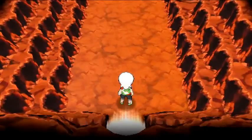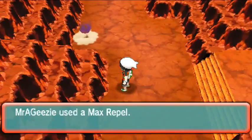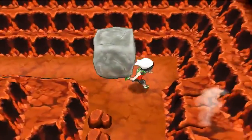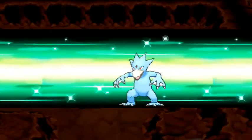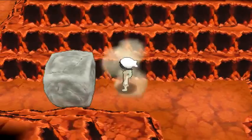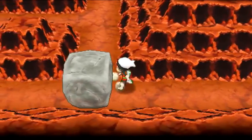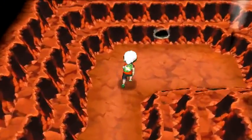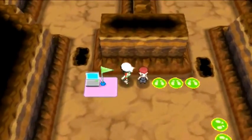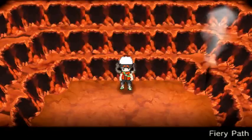From Route 112 going to Fiery Path — there is one secret base here. You have to have Strength and move all the boulders. The one secret base is right where the TM Toxic was — move the boulder all the way across. Here it is — a U-shaped base. There is your one secret base in Fiery Path.